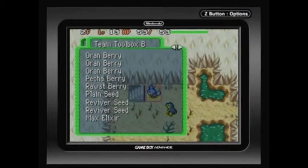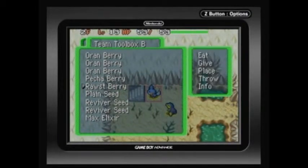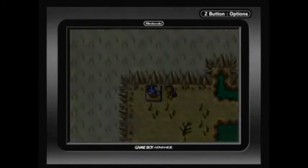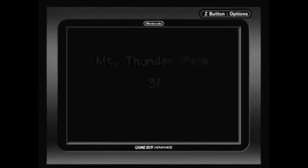Checking my items, I think I'm going to get rid of this plain seed because I'm not going to use that anymore. Let's proceed to the third floor of Mount Thunder Peak.